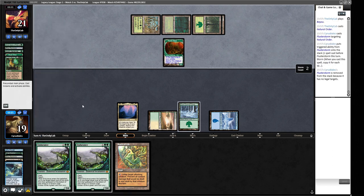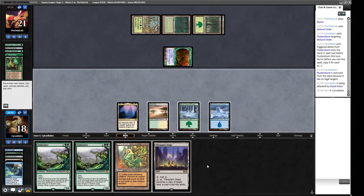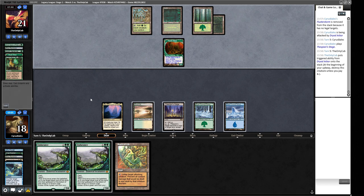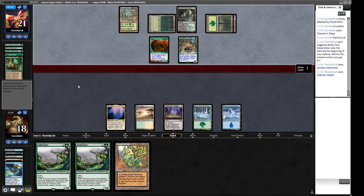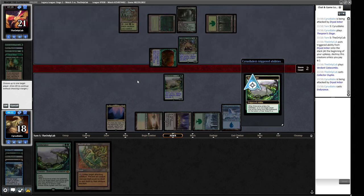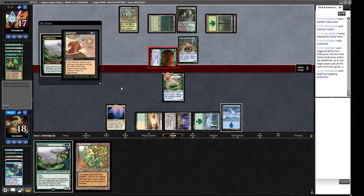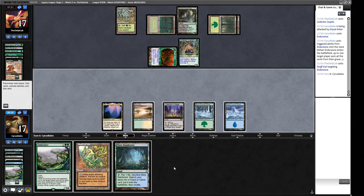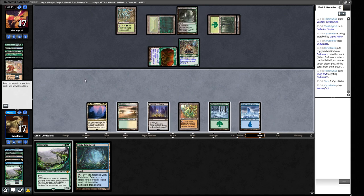This is a pretty slow, grindy game — not the kind of Magic I particularly enjoy since I don't get many choices in my turns, just drawing and seeing what opponent does. Opponent doesn't use Cradle — maybe we can catch them with Endurance. We draw another Misty Rainforest. Opponent bricks on land — both creatures come in. We cast Endurance again but get another Snuff Out. We tap down and pass. Our opponent doesn't have a quick clock but they do have a clock.